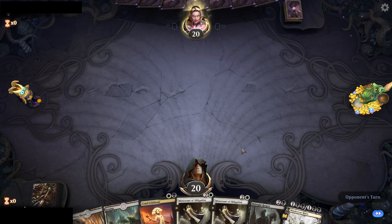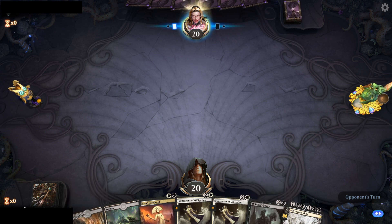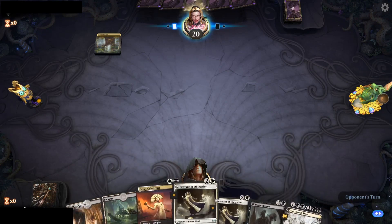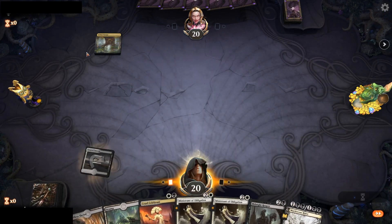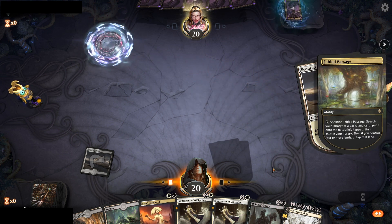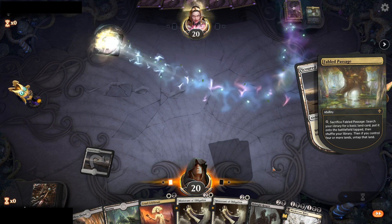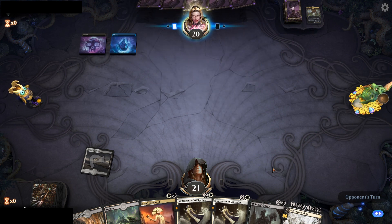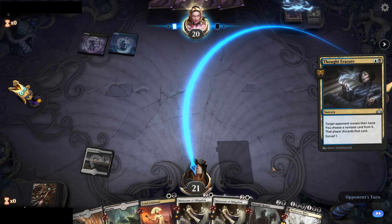We've got a so-so keep — two lands and a two-drop, nothing to go with it, no 1/1 Deathtouchers and everything else is three. This guy's a slow-playing dick, by the way. First draw: Scoured Barrens. Drop it — 21 to 20, love it. He apparently doesn't know what he's playing, because he has to think about what to go get. I was going to speed this one up but I need to explain a lot about the board states — it's only like three minutes of footage because this deck wins quick. Thought Erasure — so we're playing against that kind of deck.